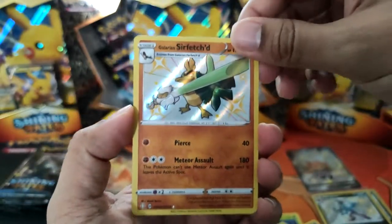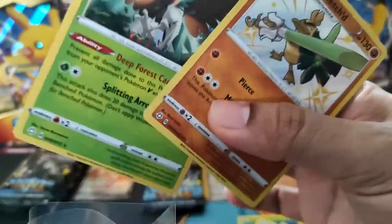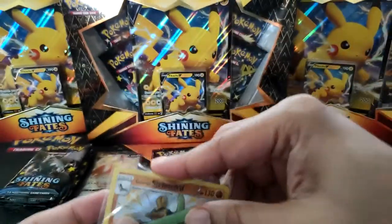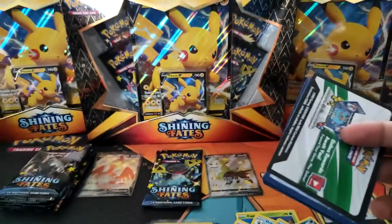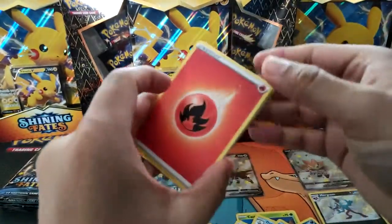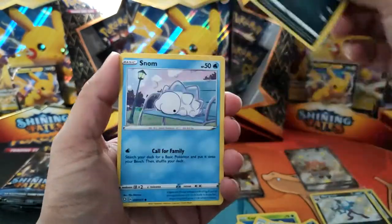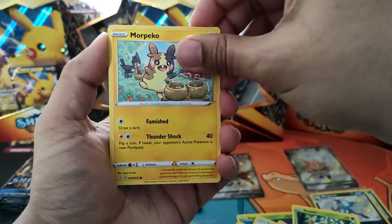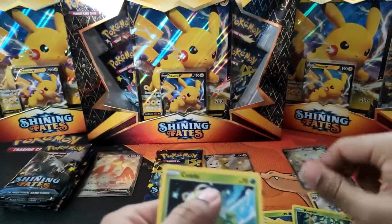And a Decidueye Holo again. Can we get some back-to-back luck? Fire Energy — Dartrix, Ball Guy, Team Yell Tower, Spinarak, Snom, Bonsly, Rowlet, Morpeko, and it's a Reverse Yanmega. And a Celebi Regular Rare.